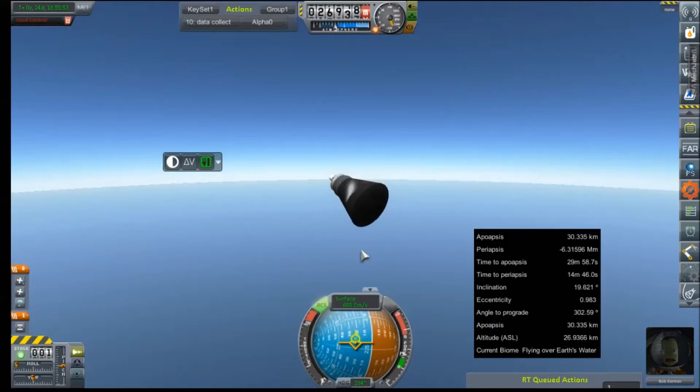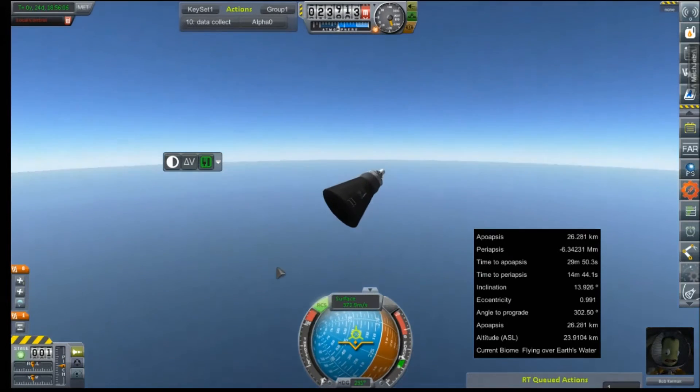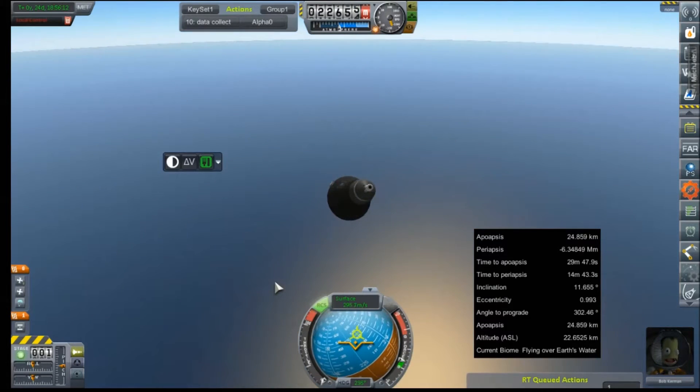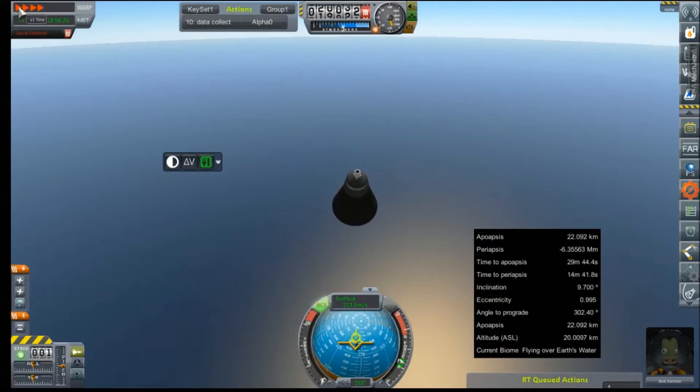Provided, of course, I don't completely screw it up. I don't know where that roll is coming from. We're going to try to arrest that as much as we can. I don't know why it's fighting me getting onto the retrograde vector — that should be natural.